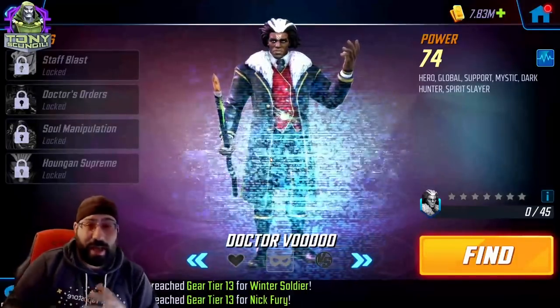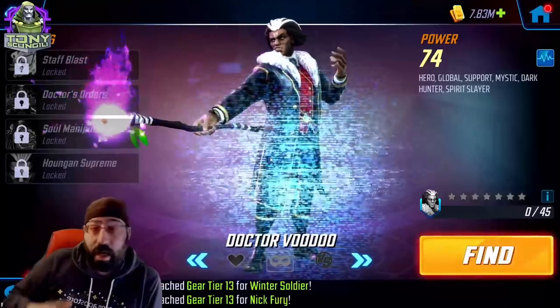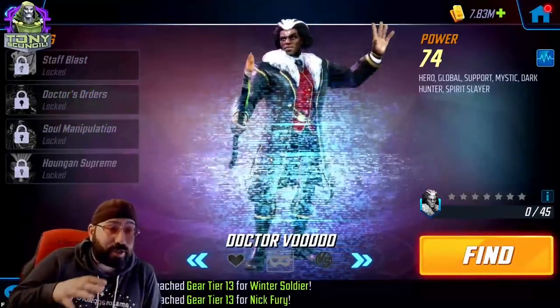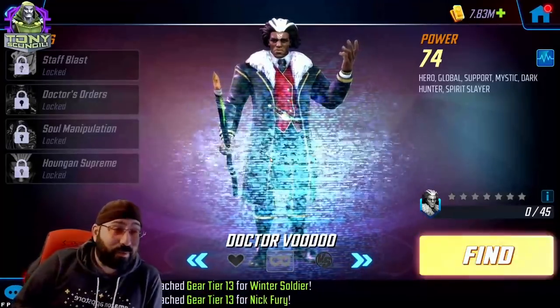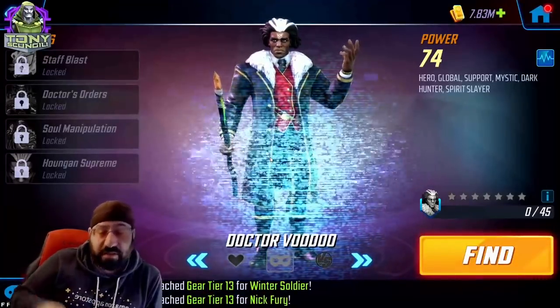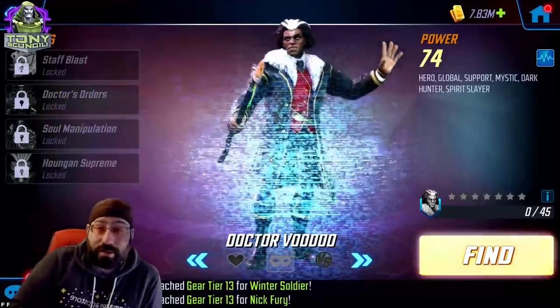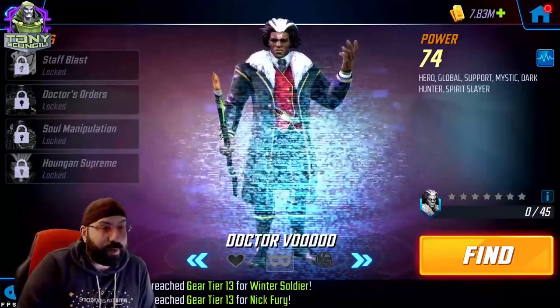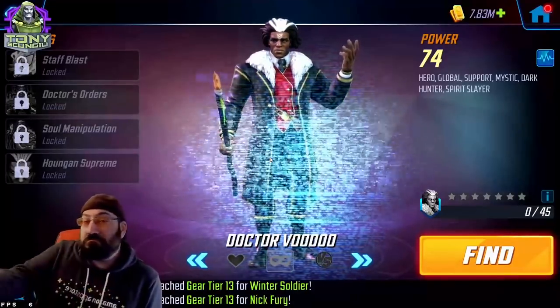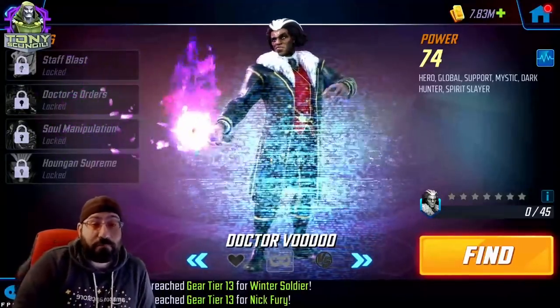What's going on Doombots? Today we have a new episode of Nope or Dope, the show where we look at characters right around the time they come out and determine whether or not they are dope and you should probably spend some time working on them. Today we're going to talk about Dr. Voodoo. He is a cool character — a hero, global, support, mystic character.